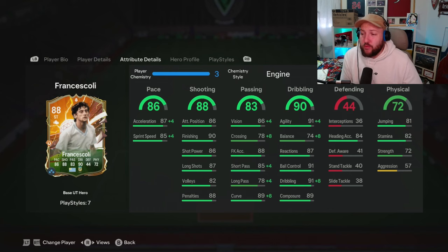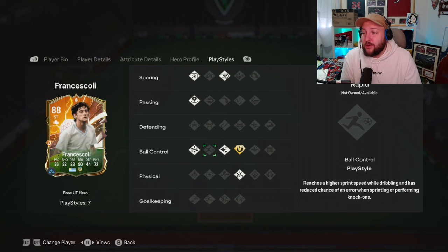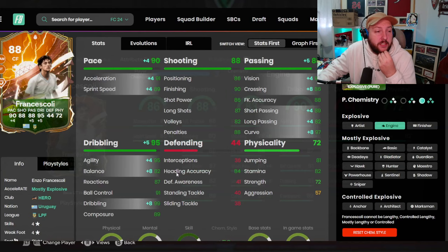He's got fantastic shot power, finishing, good long shots, great composure, really good short pass, okay long pass, fantastic agility. The balance is a little bit concerning, especially where he's 5'11". But high-low work rates is also very good for attacking. Now play styles — this is where he gets really good: finesse shot, power shot, incisive pass, technical, flare, first touch plus, and acrobatic.